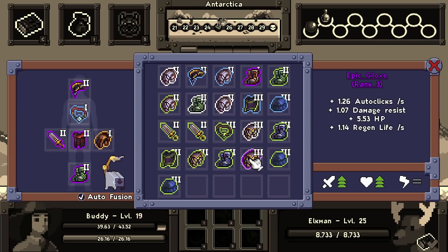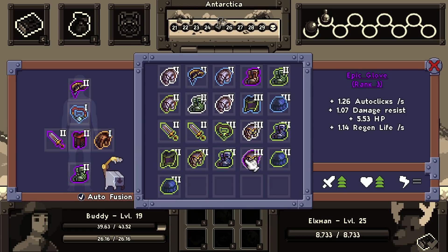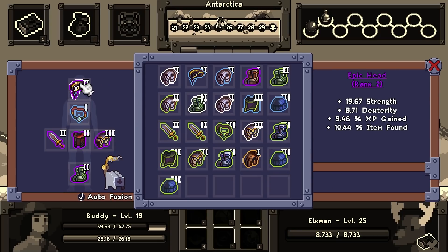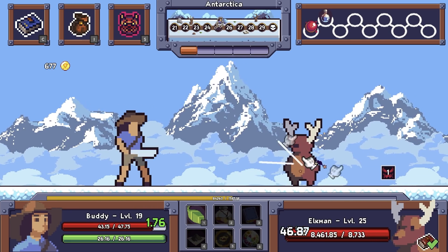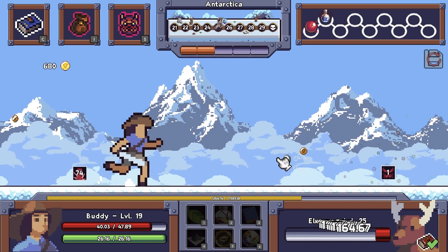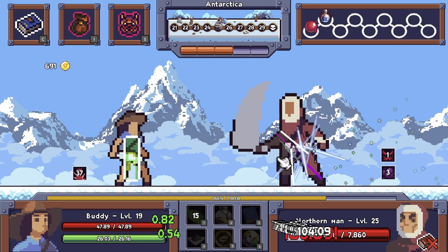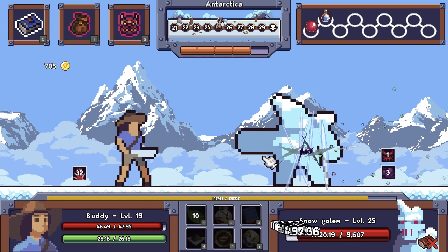Damage resist, regen per life - yeah, it's better. 27 strength - it's a little bit more strength, I don't think it's worth it. The leaf is a self-heal spell! I guess I should probably try casting it. It works - it's on a cooldown, but it's there.